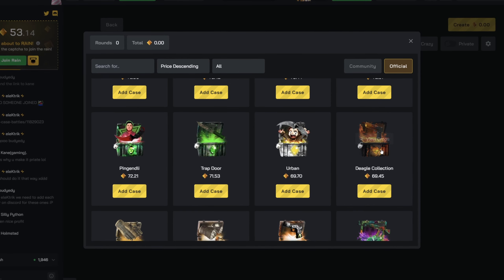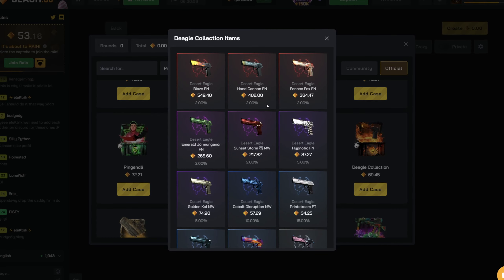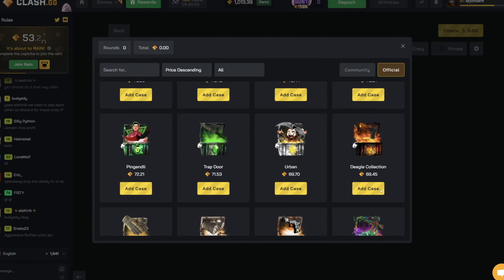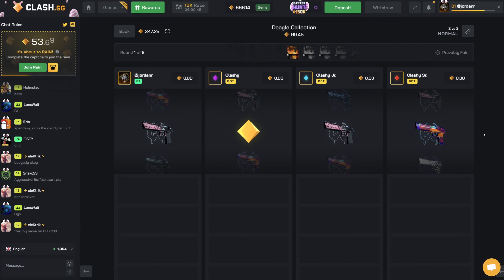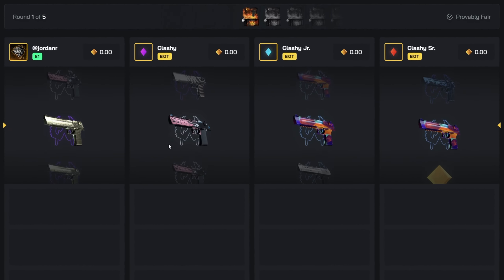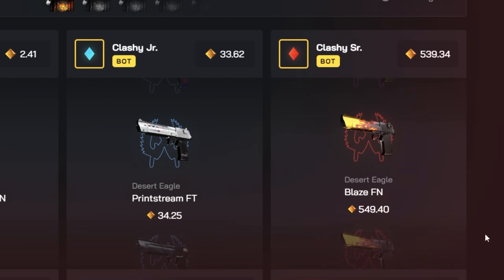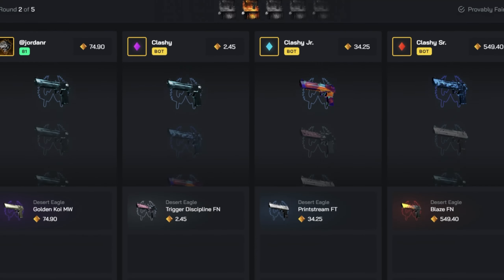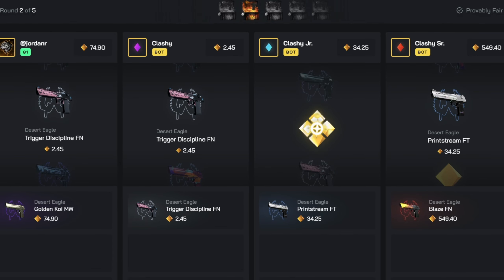Alright, we're back on Clash and there are a lot of new cases to check out today. We'll start with the Deagle Collection case - it's got a two percent chance at a Deagle Blaze and two percent at other decent ones. Let's do five of them for 347. Hopefully we start off with the Deagle Blaze or the clash icon hit... and it's the Deagle Blaze. Okay, that is definitely not a good start.